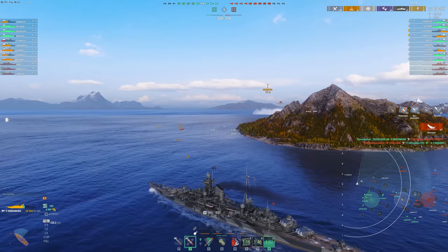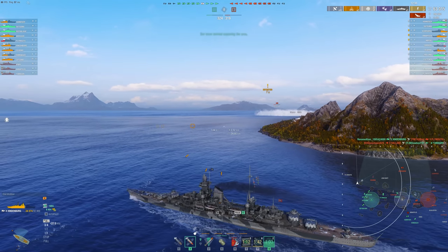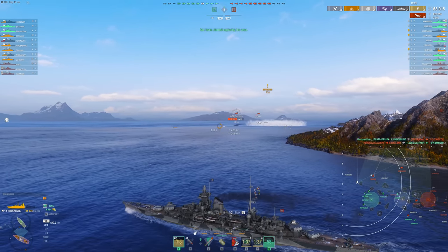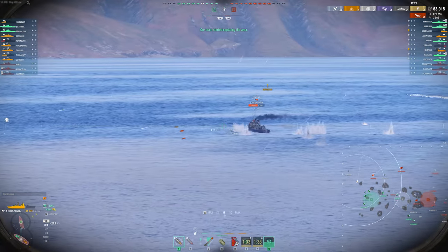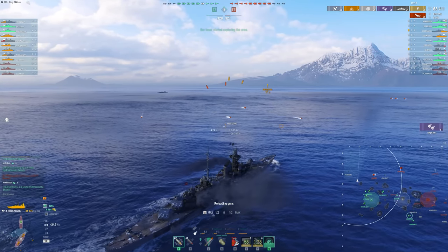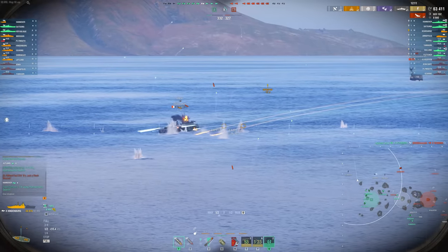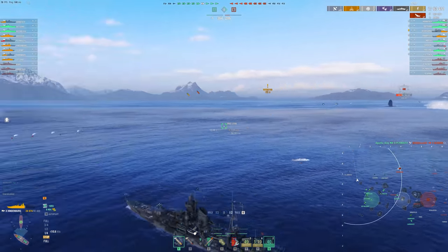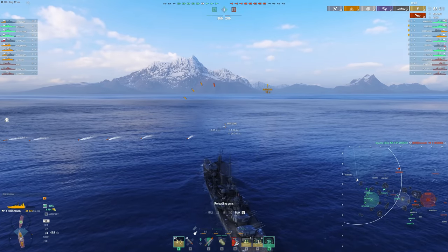We've pushed this flank out, and this has really helped our team have a good chance in this game. You'll notice the 9-10 line, the C cap, it's completely fallen - like I talked about earlier in this video. But we've taken the initiative on A, and this has allowed us to hopefully take out some of the enemy team as they're trying to get into their strong positions in the B cap. The other crucial thing that this flank does is it distracts the enemy. It's really important though that I stay alive for as long as possible - otherwise the distraction isn't all that effective.